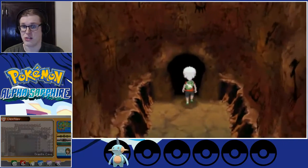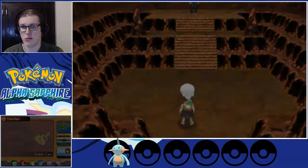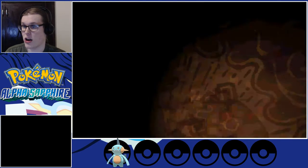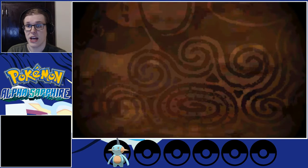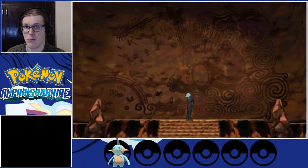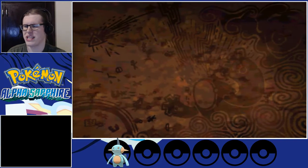Our next big issue is going to be the third gym, which is electric — but Marshtomp will have very little issues with it, being ground type. It's a great benefit to use Mudkip because you basically ignore the first four gyms, since the fourth one is fire.